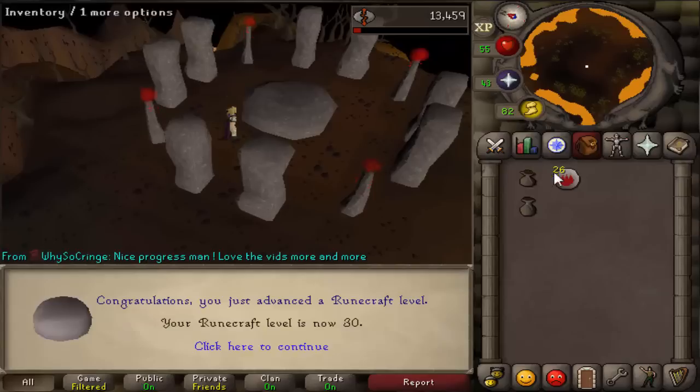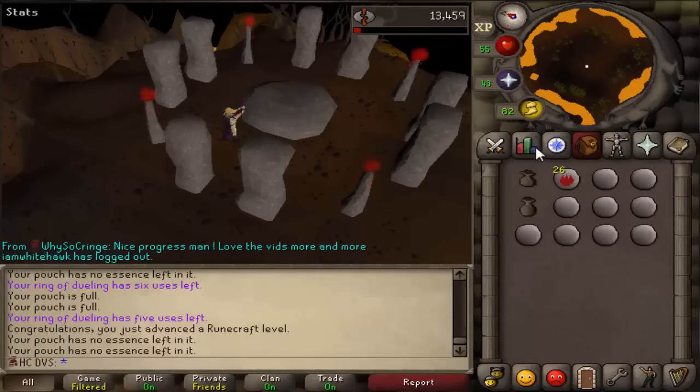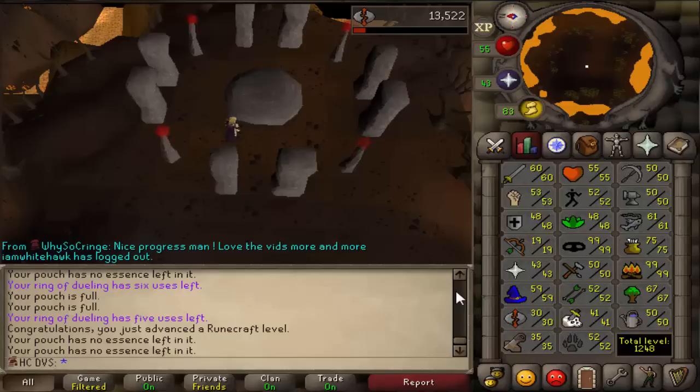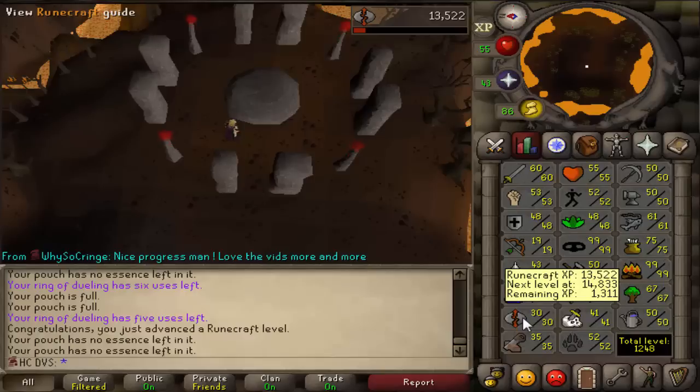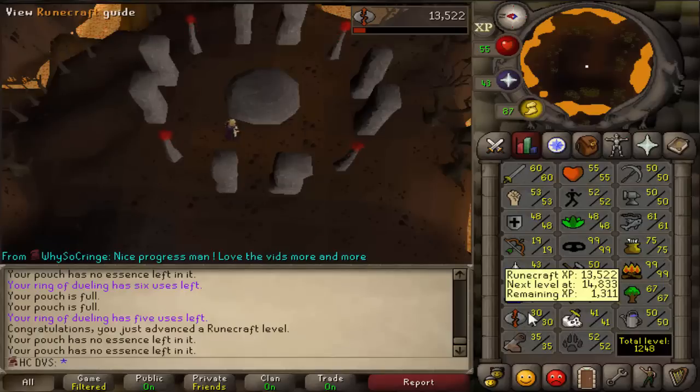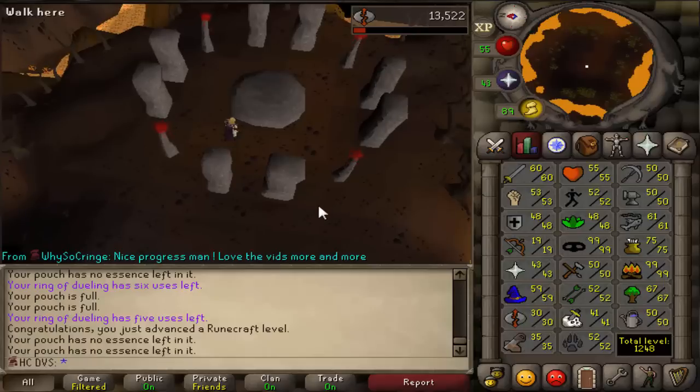I want to mine some essence - you can mine about 1,500 per hour, and I need 1,200, so it won't even take me an hour. But let me tell you why: at 35 runecrafting, you can do the quest What Lies Below for 8k XP, and I need to do it eventually anyway. Mining is probably not the most efficient, but I need a little break and it's pretty AFK.